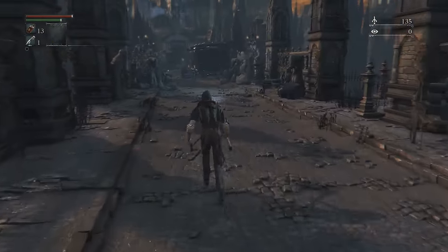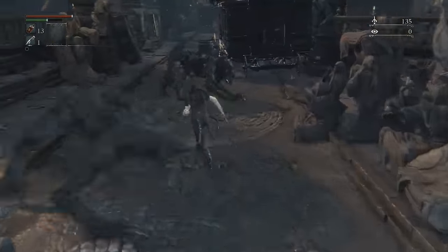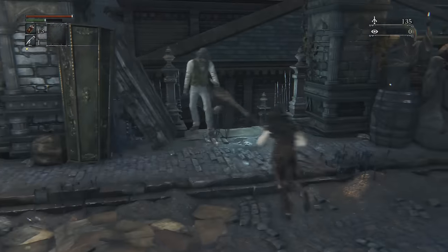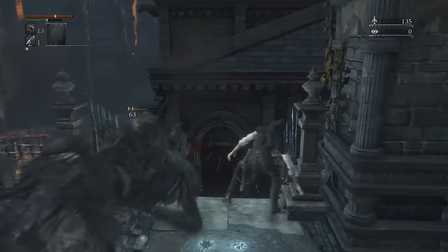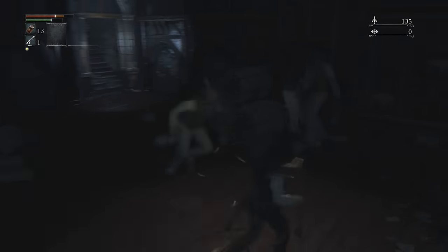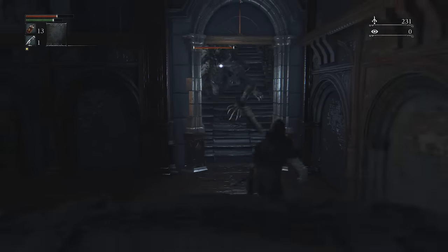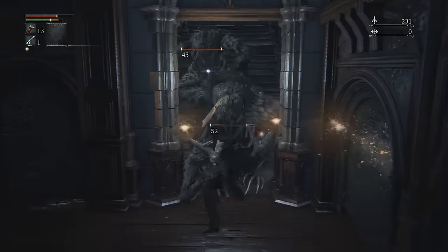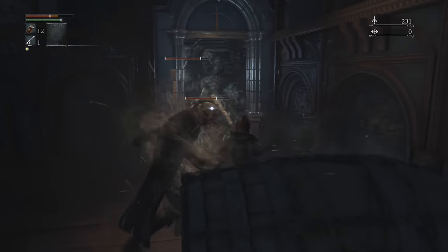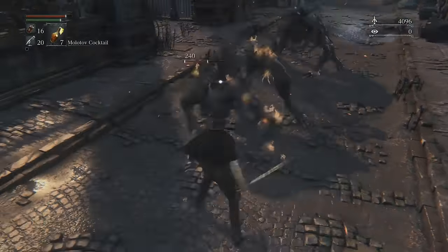The next choke point for a lot of people is fighting these two werewolves. If you're having trouble with it, I've got some cheese for you. Simply run past them, then take the first stairs you see on the left. Be careful of this guy, then enter the dark house, kill the two enemies on the top floor, then turn around and see the two werewolves stuck in the door. It's very easy to poke them with an extended weapon until they're dead. Alternatively, Molotov cocktails are a good way to take them out if you don't like the cheese.